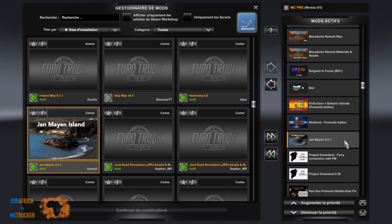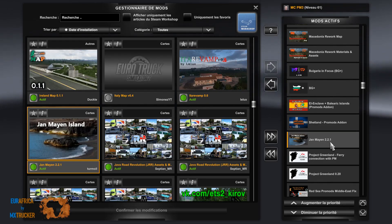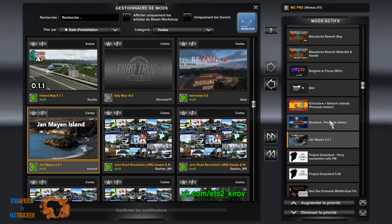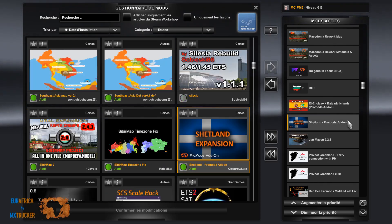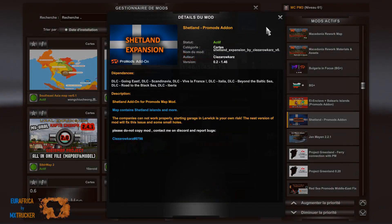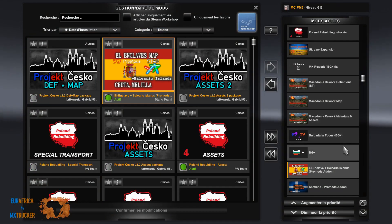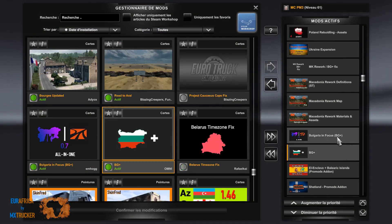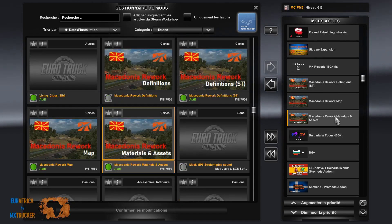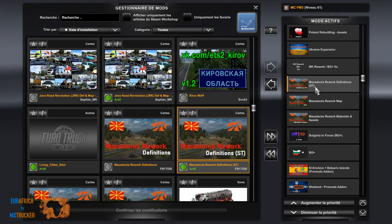Then we get Yanmayan version 2.2.1 — I know there is a 2.2.2 version but I cannot download it, so this is the reason why I'm using this one. Then Shetland ProMods add-on version 2.2, Helen Claves map, then BG Plus, Bulgaria in Focus, Macedonia Assets Rework, and Definition Special Transport.